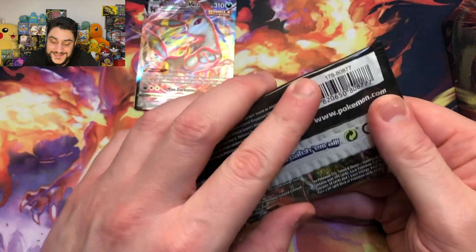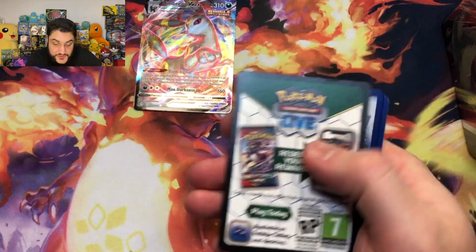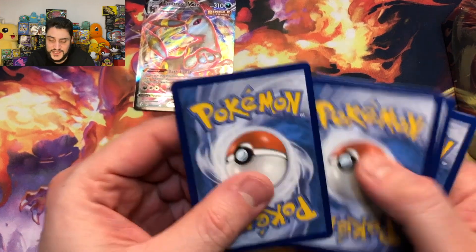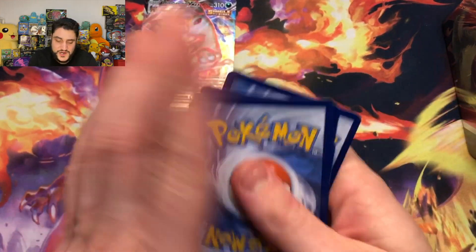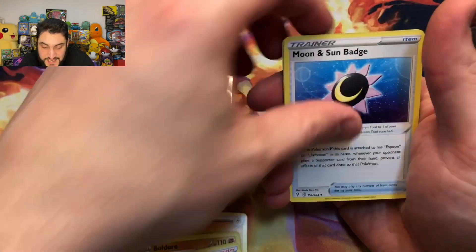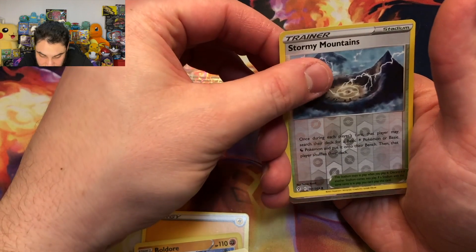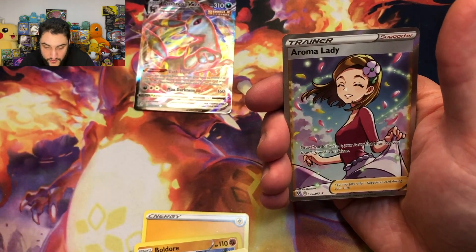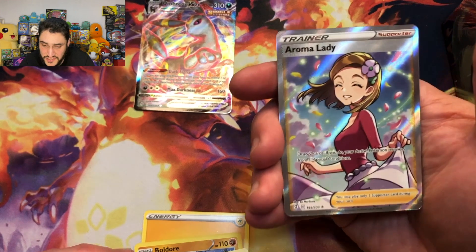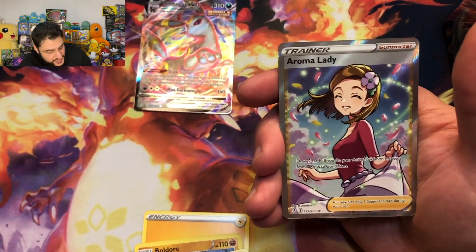We are into our last booster pack from the Evolving Skies ETV. We've got another opportunity here — the hits have been holos so far, with the exception of this Umbreon. We've got a Lightning Energy to start it off. Let's end it off with at least a decent hit. I can't see the borders on this one, so we're going to fly solo. And the last card is — hey! Aroma Lady! We'll take that. That's a pretty card. That's our best card of the day so far.